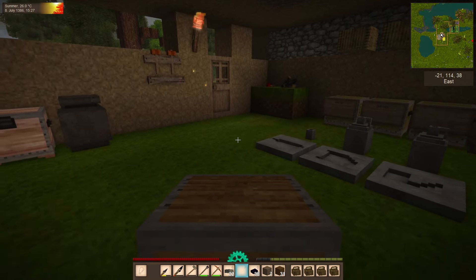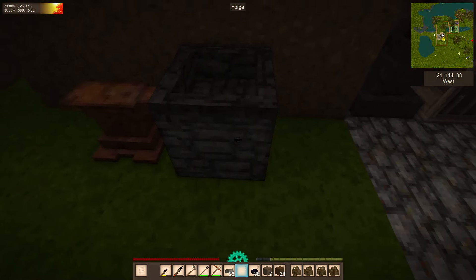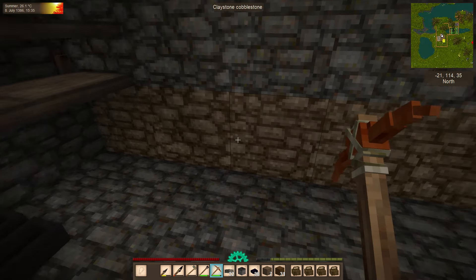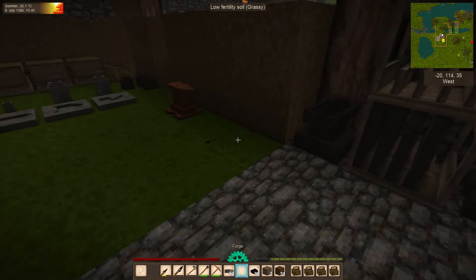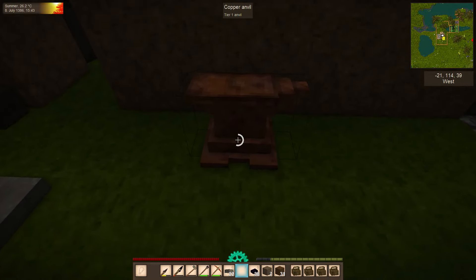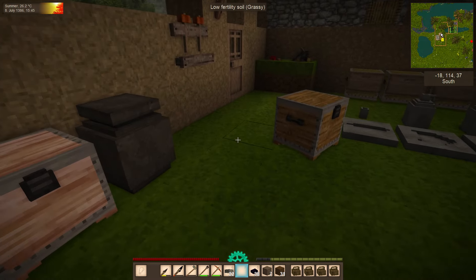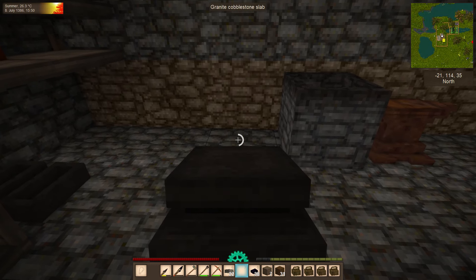We got the chest off our back. Do I have to break this down? I may have to break this down. Yeah, we have to break it down. Let's get our forge over here. Let's come over here and get our anvil — let's get the anvil over here.